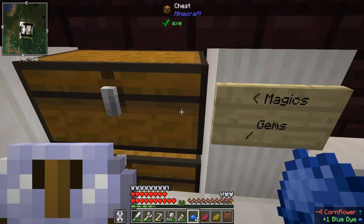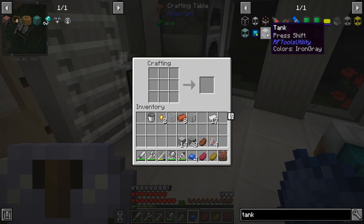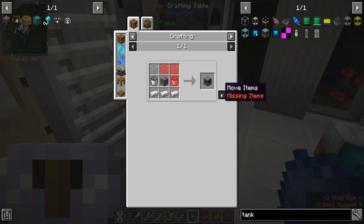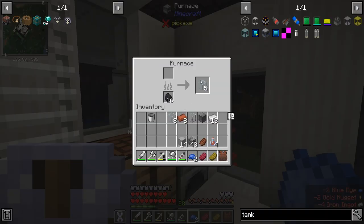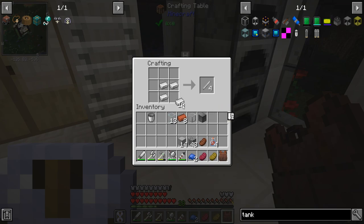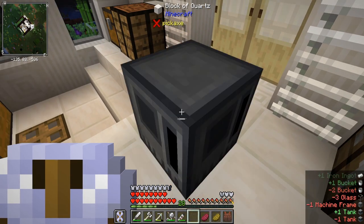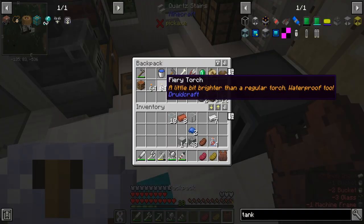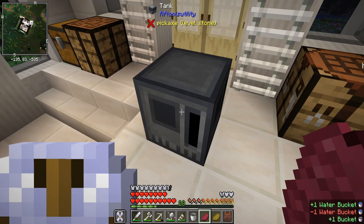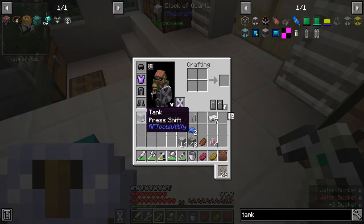With that I can potentially make one of these - a couple gold nuggets and gems. The RF Tools utility tank - I need two buckets and two glass. I only have the one bucket so I'm probably going to have to make another one. Let's make the tank. Now let's test this one - if I take a bucket of water and click on it... I can get the bucket back. What if I put the bucket in and I break it? Oh it looks like it retains it, or at least the image does.